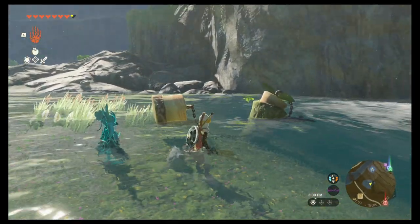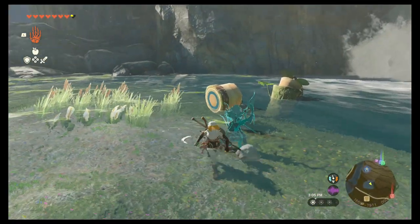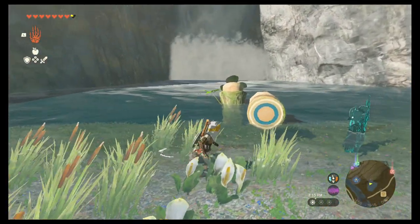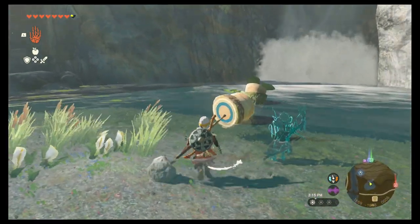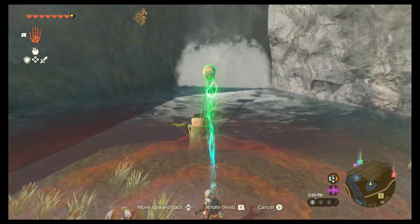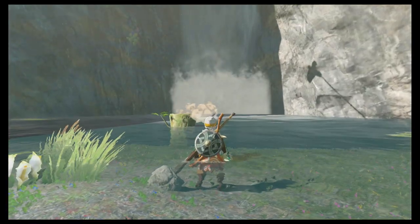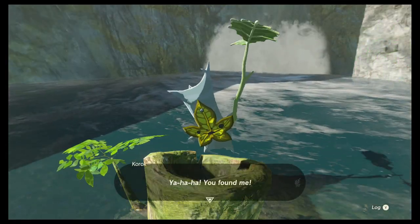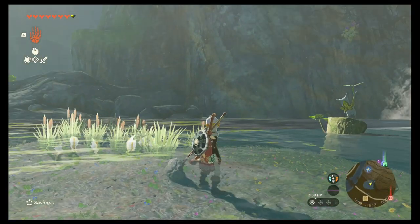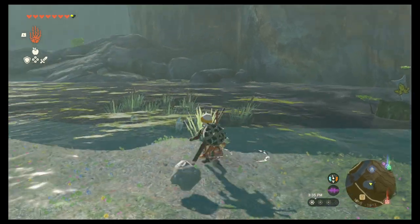Next we have these water stoppers — whatever you want to call them; my initial thought was to call them plungers, but that's not a plunger. These are going to depend on where they're at. Sometimes you'll want to attach a heavy object to pull it out, or in this case you want to take it over here, put it as deep as you can in the water, then release it and it'll pull it out. If it's high up, put something heavy on it; if it's low, use the water to your advantage.